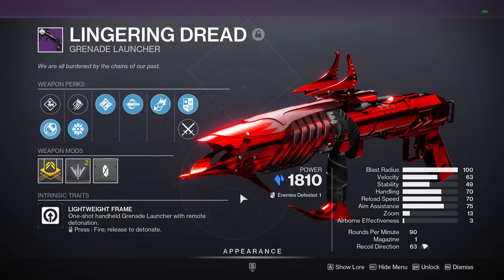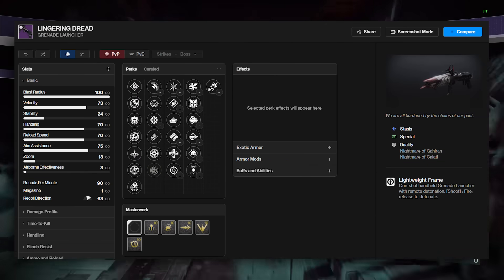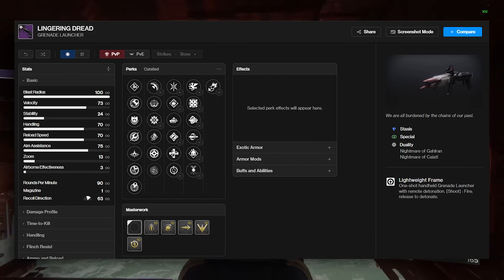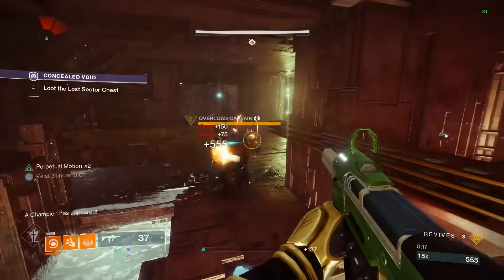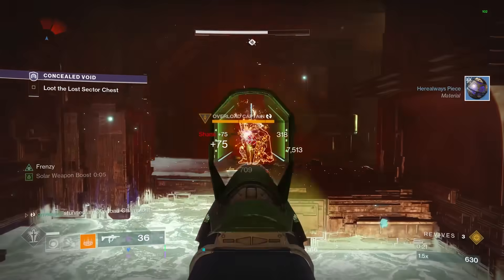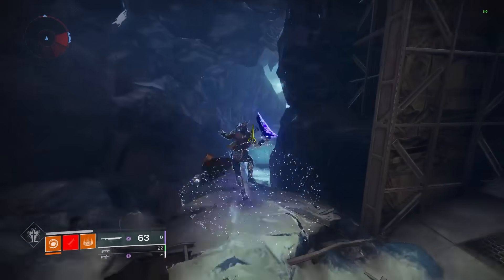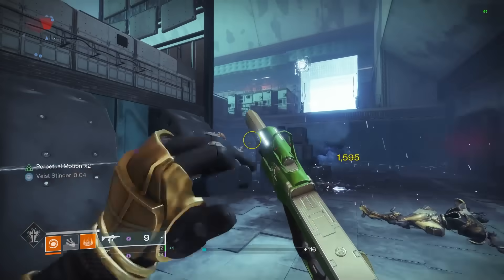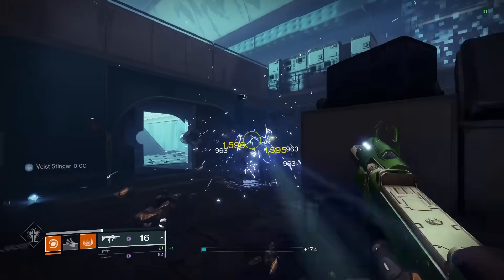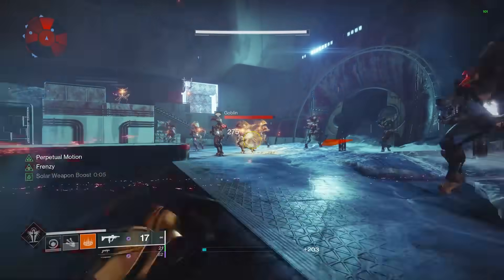And then finally, to end this list off, we have breach loading grenade launchers — your standard regular special GL. In the kinetic slot, I think Lingering Dread is an easy winner. You can run a Lingering Dread roll with Spike Grenades, Autoloading, and Vorpal for DPS rotations, or you can run a blinding roll with Disorienting Rounds and Danger Close. On top of this, you also have access to Chill Clip, which adds a lot of functionality to the weapon, especially for dealing with champions — which no other GL in the game has. The only other GLs that would beat this out are things like Pardon Our Dust or Ignition Code, which don't really offer too many insane or different rolls. Blinding GLs are decent, but they haven't really been meta since Witch Queen came out, so I think the rolls that Lingering Dread offers cover everything you would ever need and more.